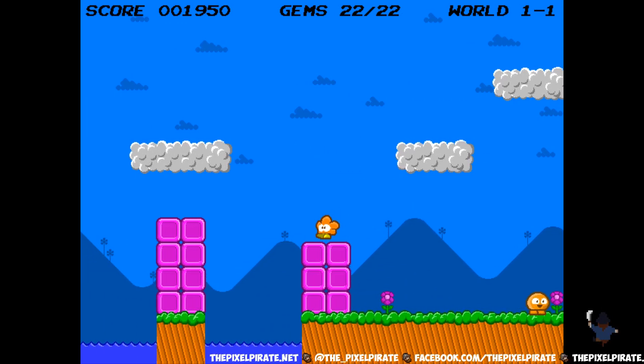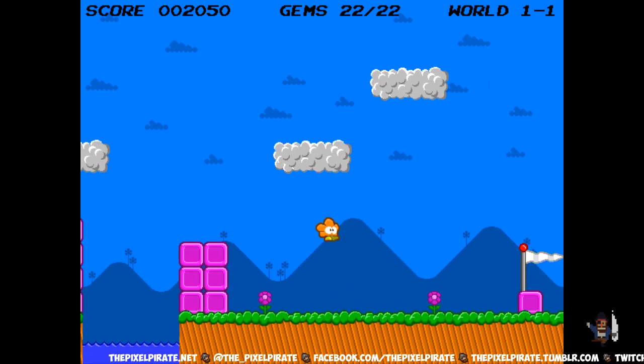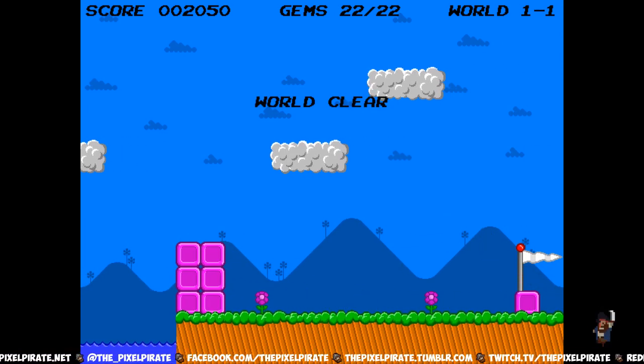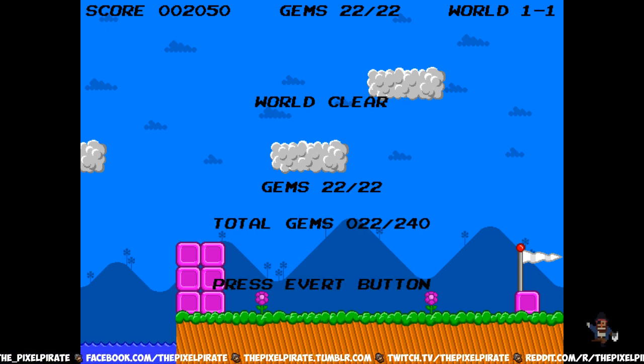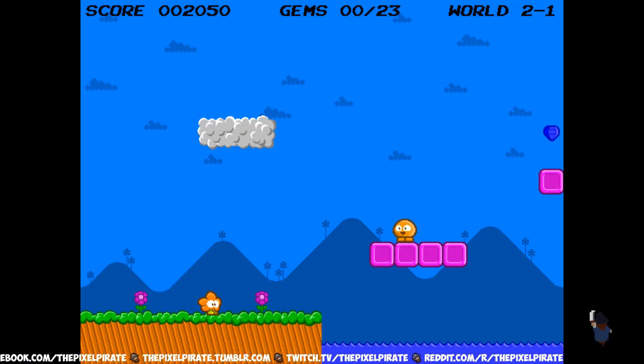That might be a secret there, but I don't see any way I can make it across. It doesn't look like there are any eversion areas. And there's the end — world clear! Yay. Total gems: 222 out of 240. Yay.